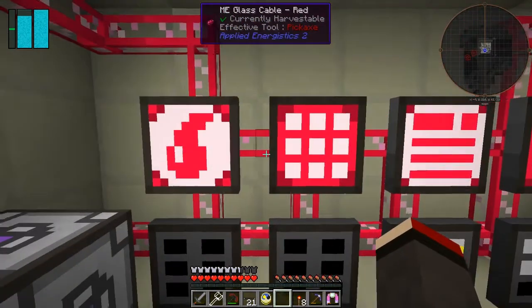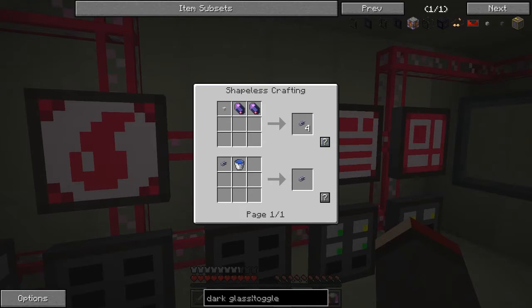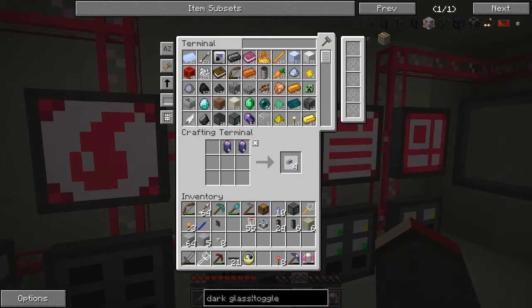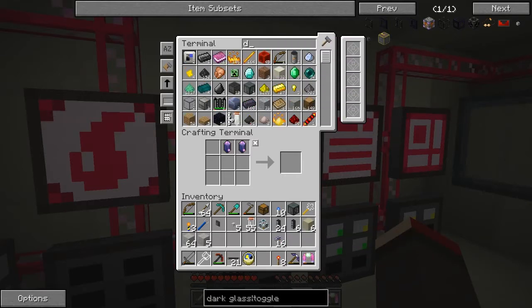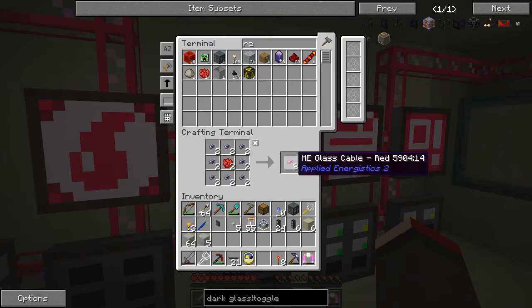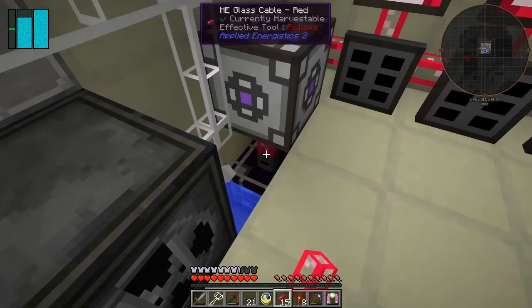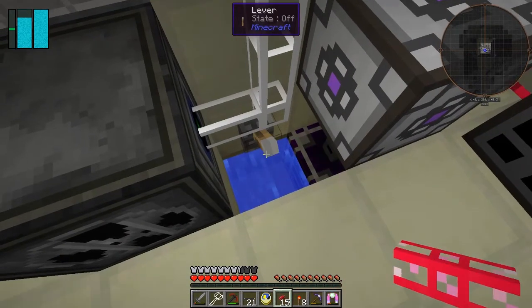We can't see it working at the moment because it's got no power, but we need another glass cable for that. So let's make some more ME glass cables. We'll make four sets - that should be 16. We need some red dye - rose red it's called. Put two of those there and surround that with these and we get some ME glass cables in red, which is what we're using in this base. Put this one down here, touch the lever to toggle it off and on, and you can see that light goes on and off when we toggle it.